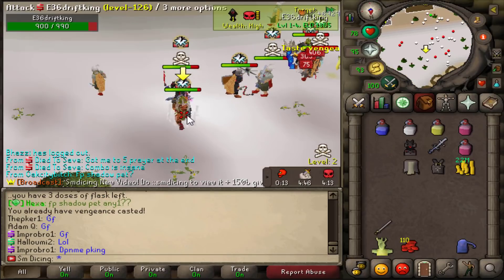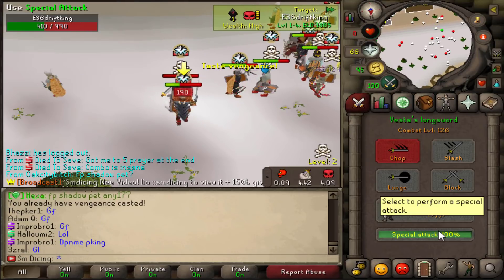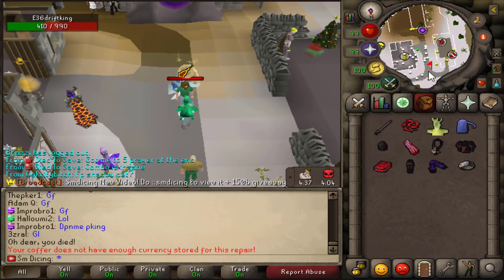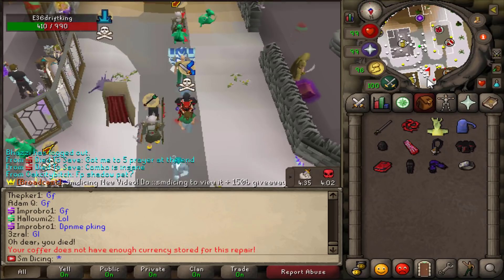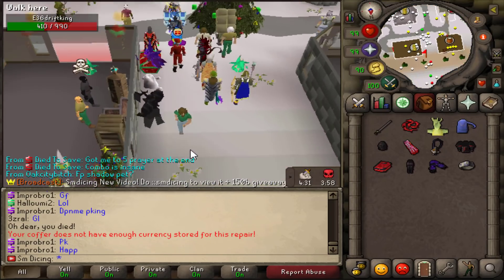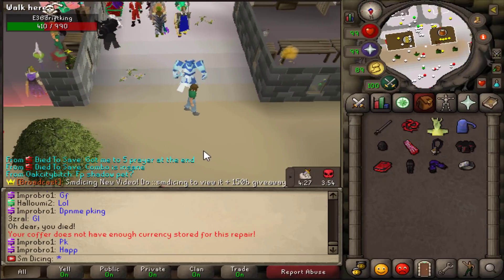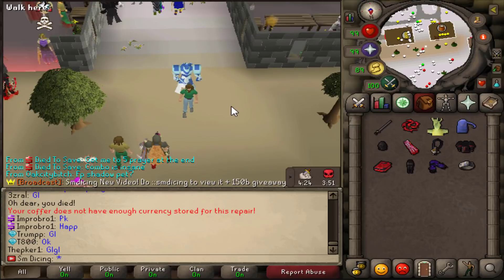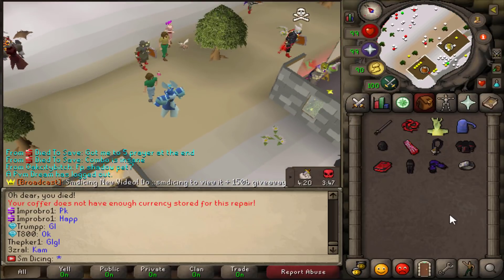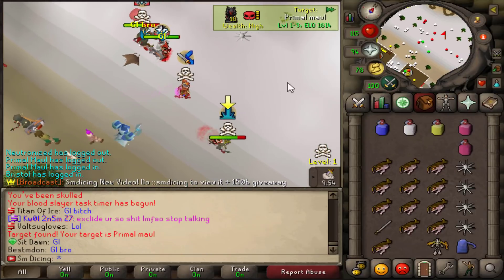We broke his venge, so we're going to go ahead and risk it here. That's another tier 6 lost. I'm trying to be a little bit riskier here. Lately I've been a little bit ballsy trying to get bigger combos on people that are typically prodding. Typically doing things a little bit more risky than I would prefer.